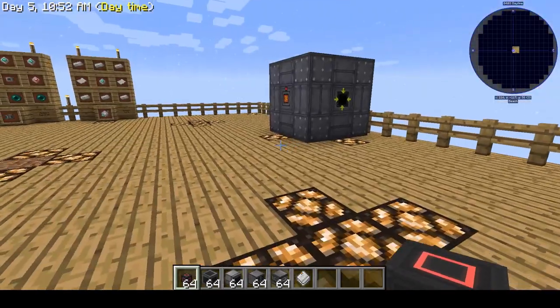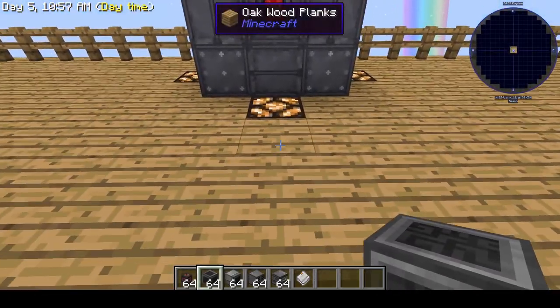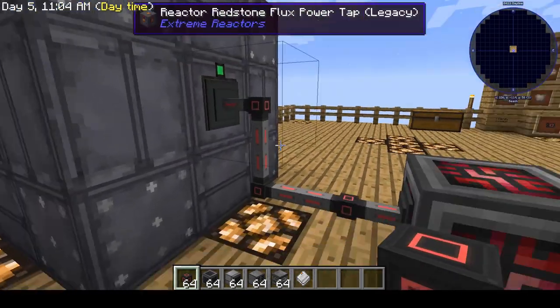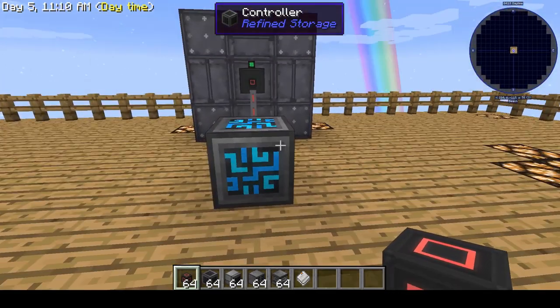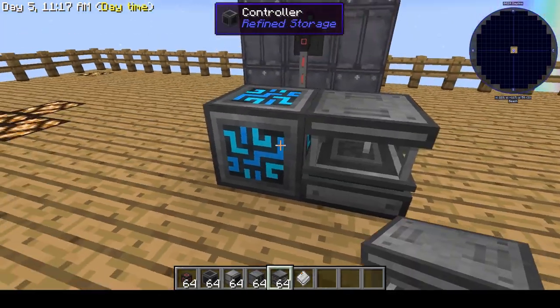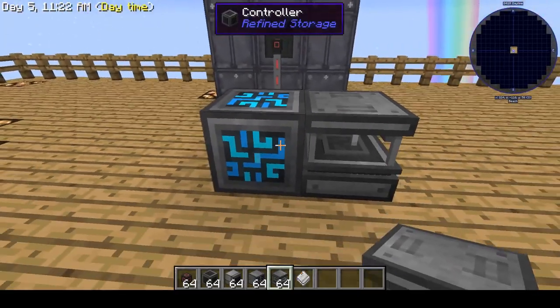First things first, right off the bat, the first thing you need is the controller. Drop it here — it's going to need some power. Once that's going it's got that pretty blue color. So you have your controller going. Now after you have your controller, you're going to want to put down the solderer. The solderer won't work without the controller, but you don't have to run individual power to it — it works as long as it's next to the controller.